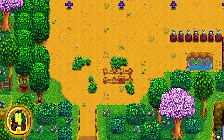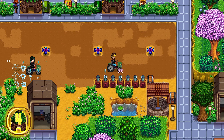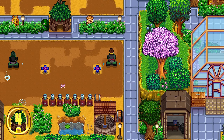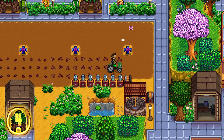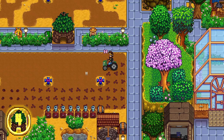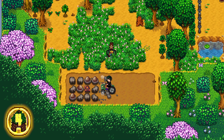This may seem steep until you see the thing in action. Equip any tool to use its function, then drive over the area with the tractor to instantly do whatever you're trying to do. This makes all the manual chores completely effortless, such as hoeing, watering, planting seeds, cutting wood, cutting grass, and mining stone.